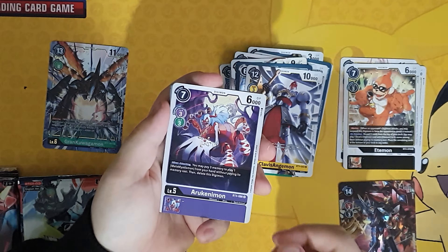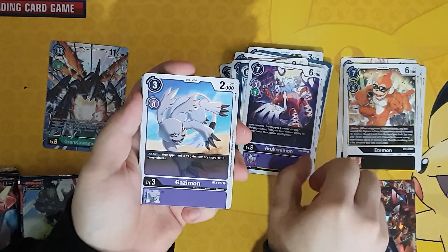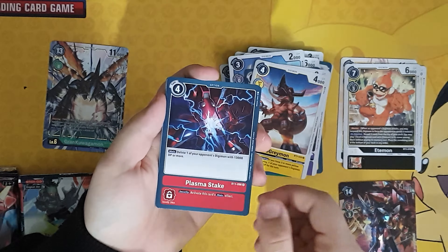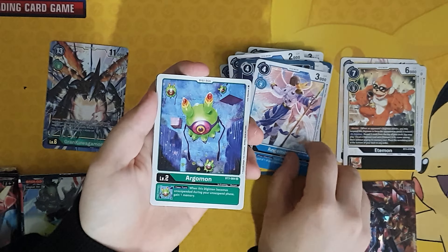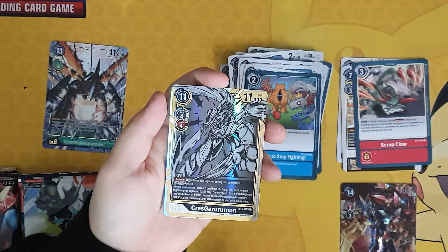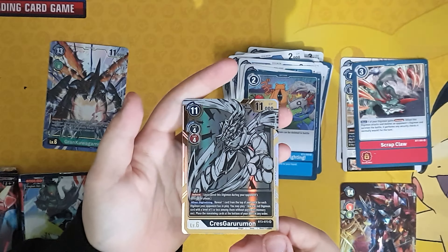Pack three: another Okurimon, Agezemon, Bifrost, Candlemon, Geogrey mon, Plasma Steak, Angemon, Argomon, Zoodomon. We have Scrap Claw which is a rare, and another super rare — a Crest Garurumon. That's a very nice one.